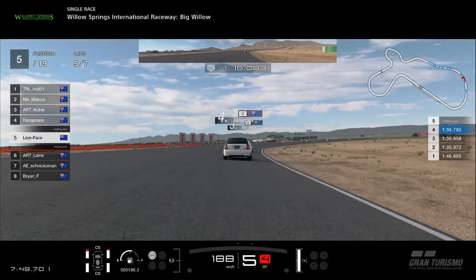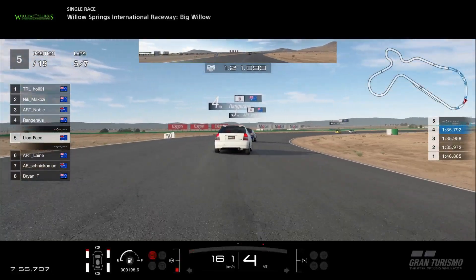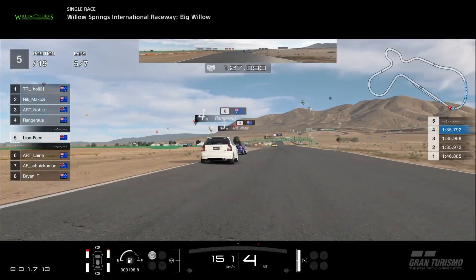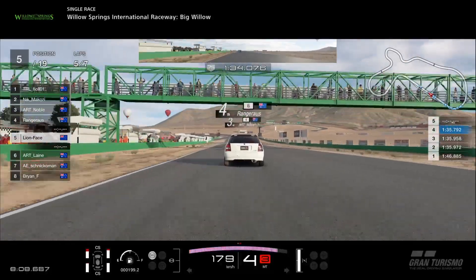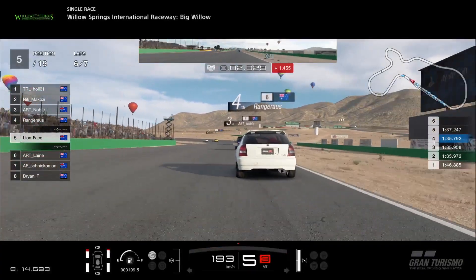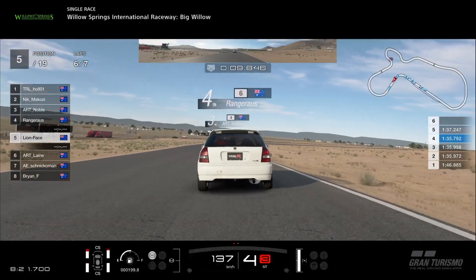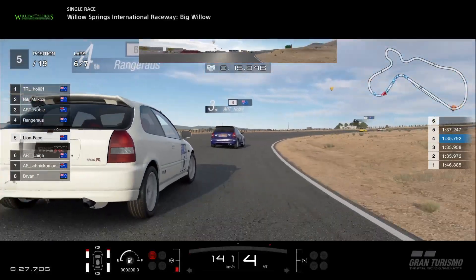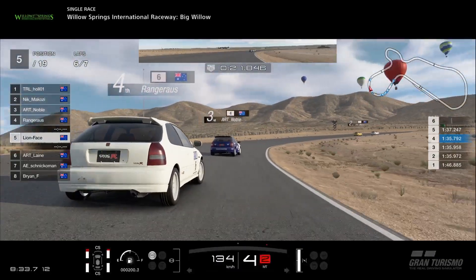Myself finally moved up from sixth to fifth. Once again, like I did on Schnick, I'm looking for an opportunity through this last corner to get a good run and attack Ranger down to the first corner. He goes a bit wide, got a little bit excited. I'm in the draft, gaining on him, but he's also in Noble's draft so the effect is neutralized somewhat. You can still see me visibly gaining but it's not going to be enough for a pass. Any opportunity — he's a little bit wobbly through that corner. I look to the inside — good opportunity to overtake — but I wasn't quite far enough up the inside and pushing that issue would've just pushed Ranger wide, which isn't the way I want to overtake.